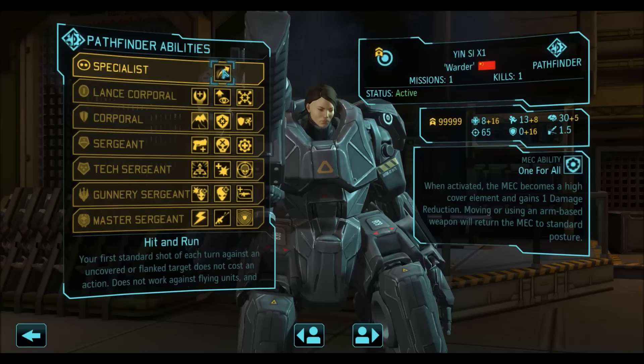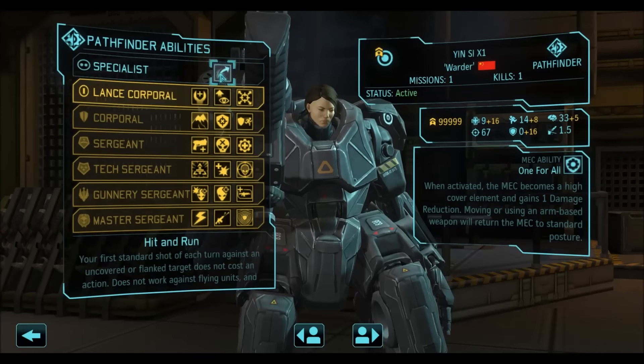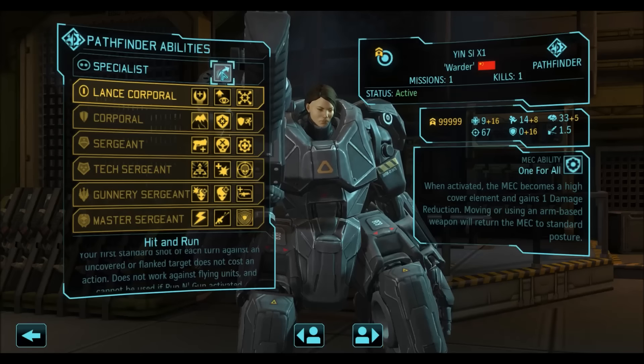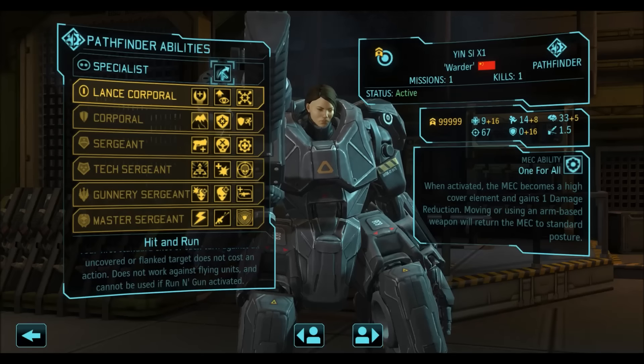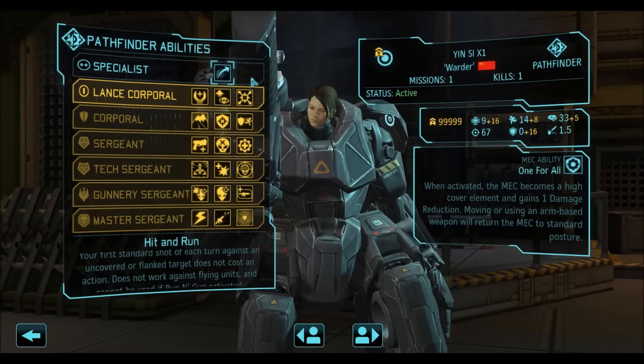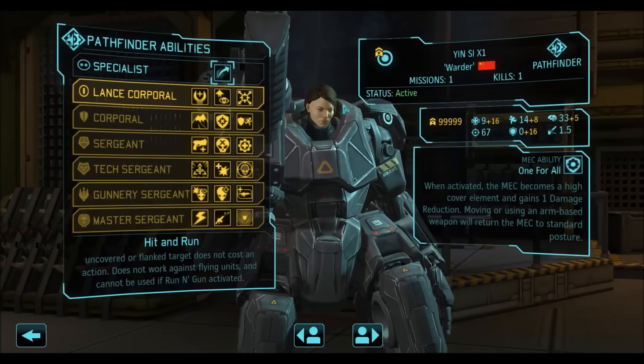The most important perk with this build is Hit and Run. It allows the Scout to shoot at an uncovered target and then retreat. It makes for a perfect flanker because with the additional mobility and the ability to jump to the top of a building, this unit can safely kill your enemy mech and retreat to safety without worrying too much.